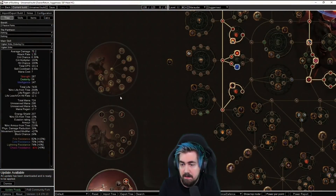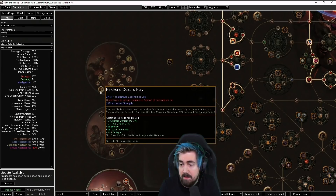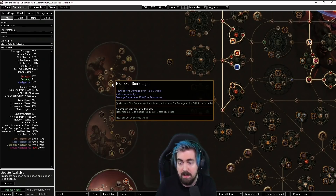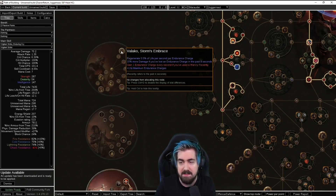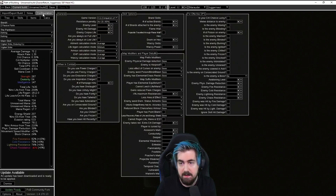What I had as Chieftain was Ramako, Sun's Light, and then Hinekora's Death Fury. And then we have Tasalio and Valako. And obviously you're getting 15% more damage if you've lost an endurance charge — you can easily proc this by Vigilant Strike, which is what I was doing. And you're getting 25% more fire DoT from Ramako. And then obviously it's fire damage and regen on the smaller ones. You get an absurd amount of regen as Chieftain. And like with endurance charges and everything up, we have 2.8k regen, and I don't even think this is everything.